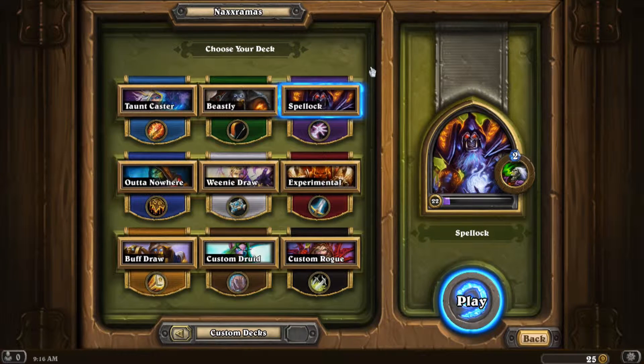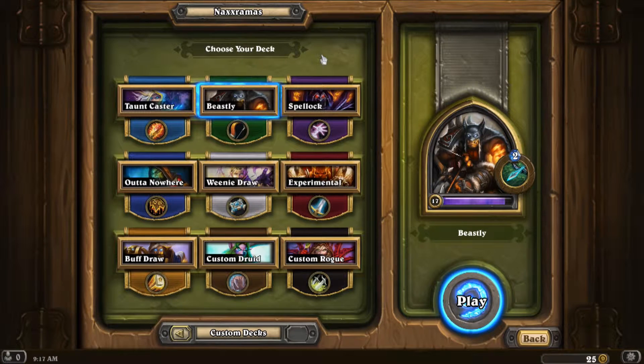Most of the decks I play are set up where cards in your hand is good. The Warlock has the ability to draw cards through his hero ability, and the buff draw deck has card draw cards, so that keeps his hand full. So I probably think the Spelllock and the buff draw are not the right choice for this. I think any of these three — the Beastly deck, the Tauntcaster, or the Out of Nowhere deck — would be good. I'm going to go with the Beastly deck because dumping our hand would be a little bit easier. Playing more conservatively is a good idea with the Tauntcaster, and with Out of Nowhere you're trying to set up a combo that finishes off your opponent very quickly. So having cards in hand is not good in this situation. I think the Beastly deck is probably our best bet.